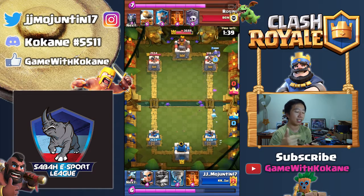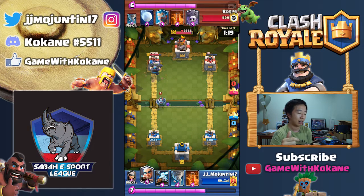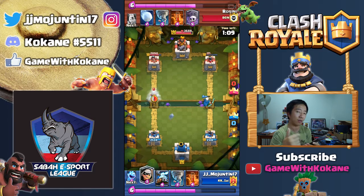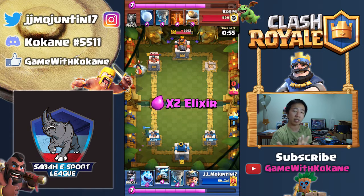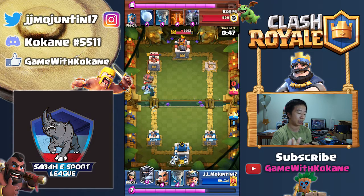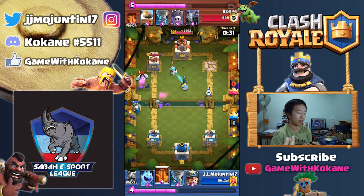Hopefully the live match I'm going to play next I'll win and call it a night. He puts down the Cannon Cart — I really don't know why he's switching lane. Maybe he's just worried. That's the first time he's seeing my Poison. As you can see with Poison and just any of your troops down, it can easily take care of the Graveyard.